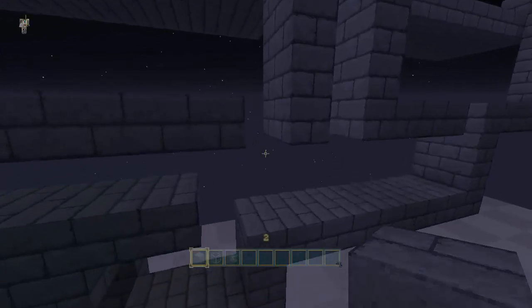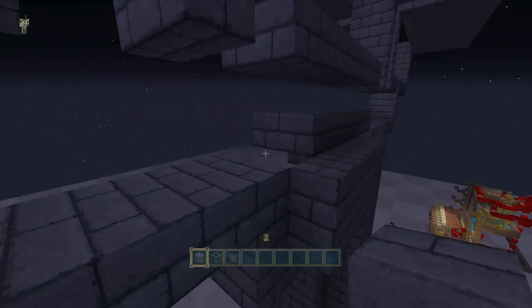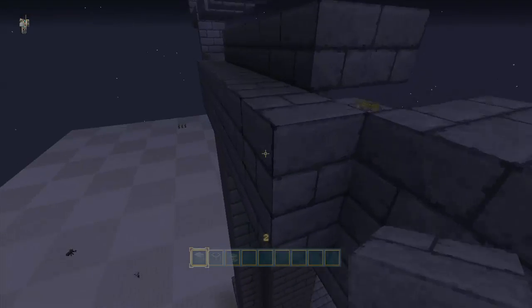We're going to put a back wall on it because you're going to need one. You don't have to make it fancy, just close it off so that mobs will follow your tunnel that you're building.